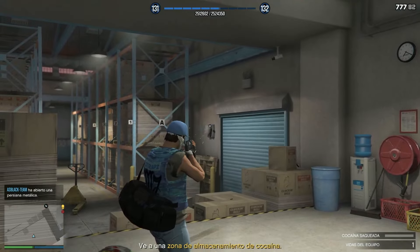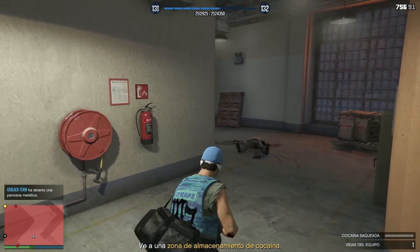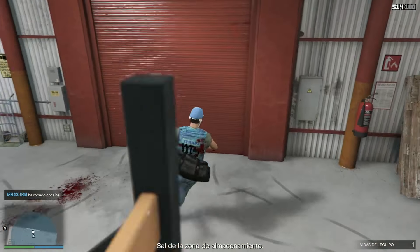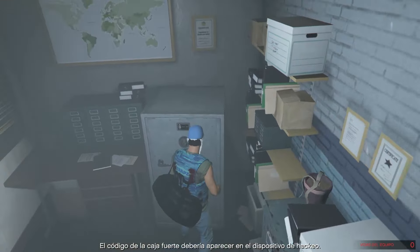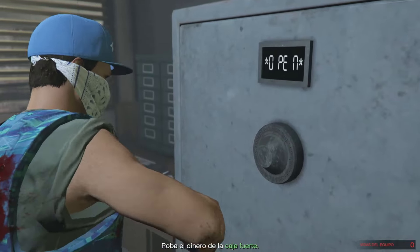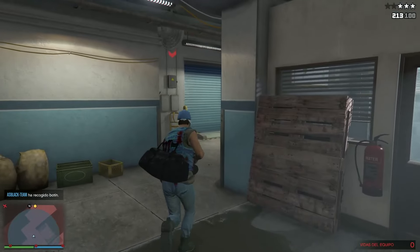Si es una cuenta nueva y no tienen ningún coche, pues no pasa nada, hacemos la huida con el coche del juego. Y ya sabéis cómo va el golpe final: vamos entrando, hay que ir a dos sitios a coger los paquetes de coca, a este lado y al otro, luego venimos a la oficina, buscamos en los ordenadores los códigos. Al final, cuando tenemos el código, venimos aquí, ponemos el código y cogemos la pasta y ahora a escapar.